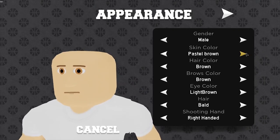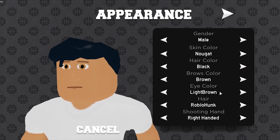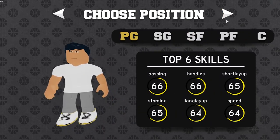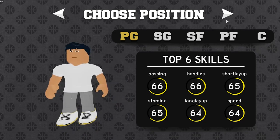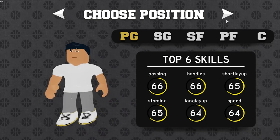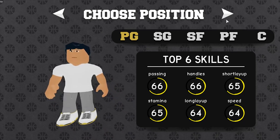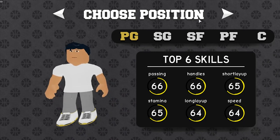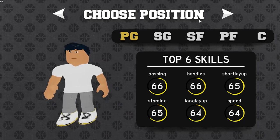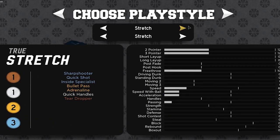The first thing I want to get into is the build. How you look really doesn't matter — I'm going with the robot hair, black hair look from my main account. Now there is no single best build, and here's why: your build depends on what you play. If you play twos a lot you're going to need a center, if you play threes you'll want an SG, and rec also favors an SG. So I'm going to give you one build that works for all three game modes.